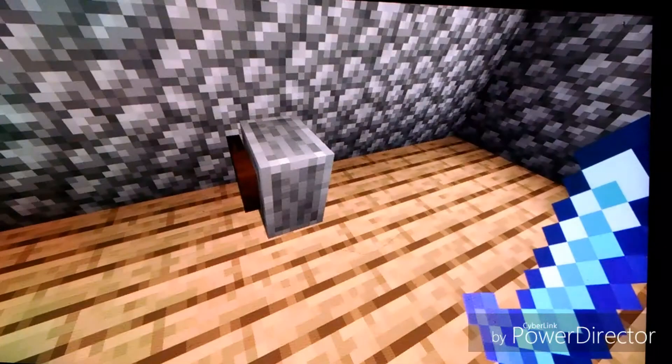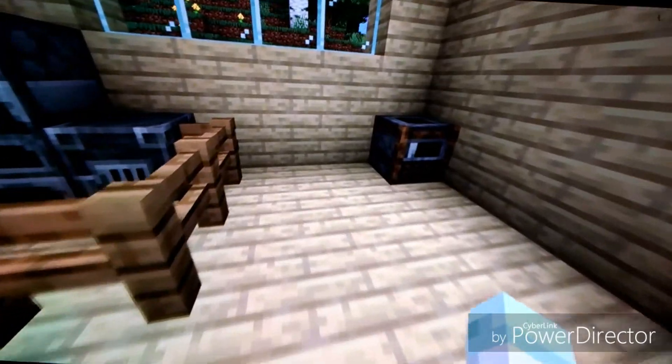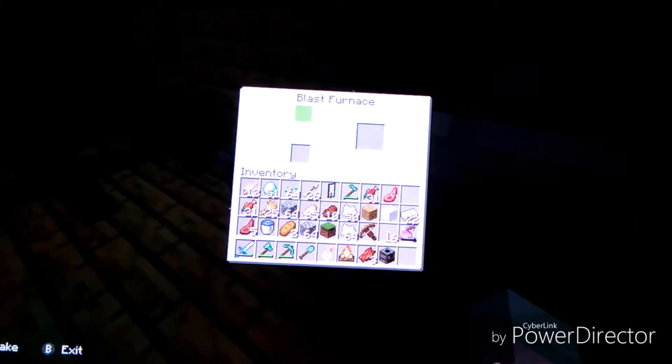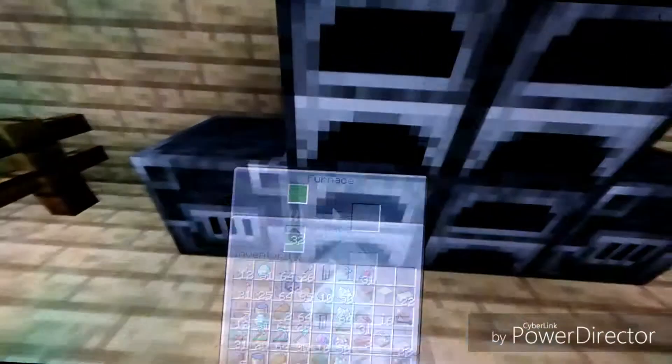I don't know why anybody would want to disenchant anything, but eh. As you can see, we have a new addition. The first thing we're going to be looking at is the new furnaces. We have the blast furnace, which I guess is faster at cooking things. And this one — I don't understand what the difference is. Let's just see what would happen if we put something in there, and grab some coal from this furnace.